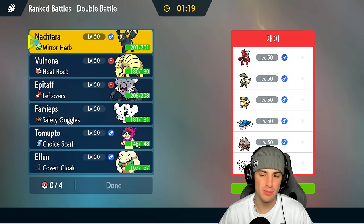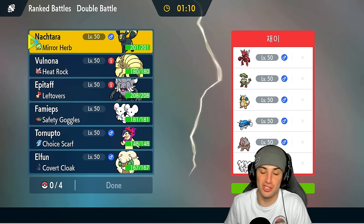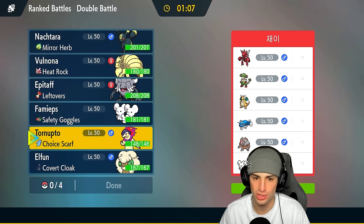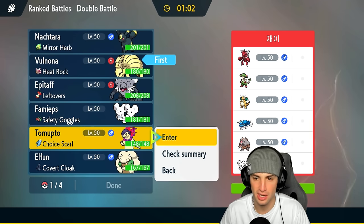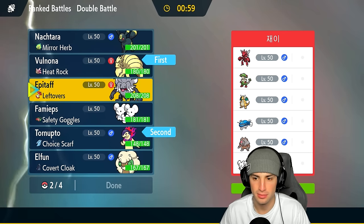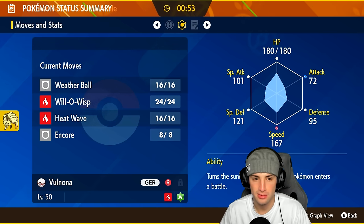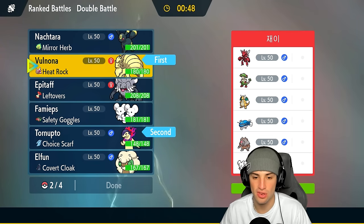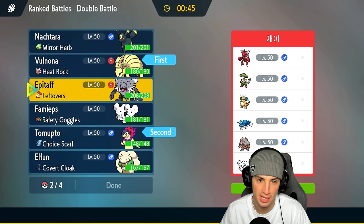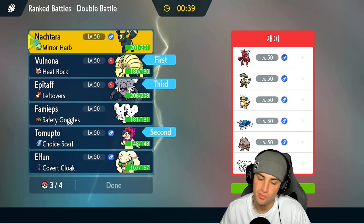First match on the rank ladder for Regulation H and we're going up against a Dondozo team without Tatsugiri. They also have Ursaluna, Breloom, Scizor, Dragonite, and Muschief. Pretty cool team — one thing I notice is no weather control. I kind of like going into Typhlosion and Ninetales here, especially since I can drop physical attackers quickly with Will-O-Wisp. We also have Encore — I'm all about this.